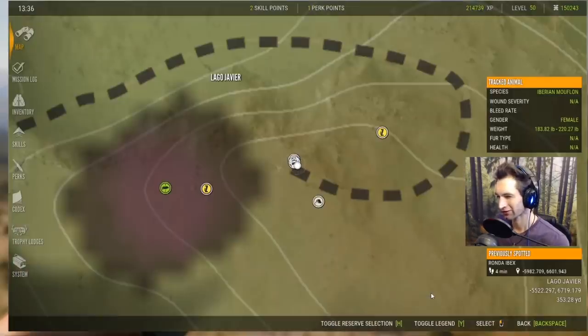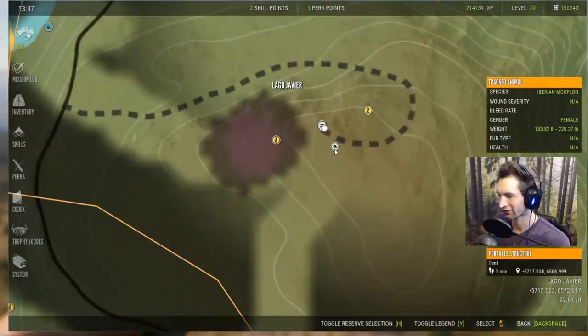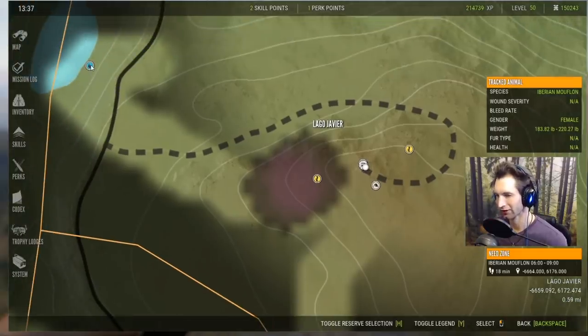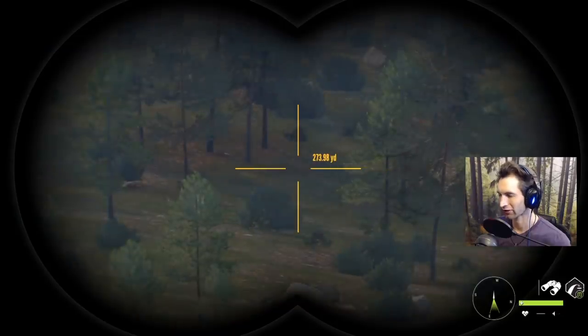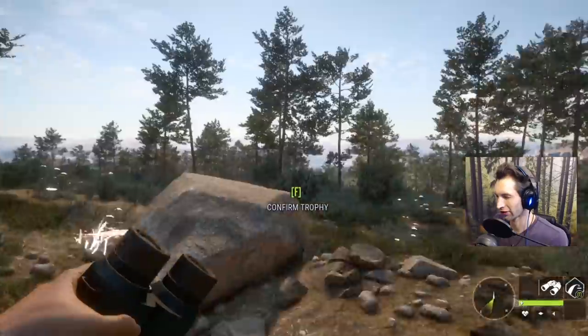I want to hop down now and start picking some of these up. First, let me show you the location — we're over here by the Lagu Javier. We actually have two resting zones for the Ronda ibex from 11:30 until 17:00. We can see a whole 300 to 400 yard circle all around us. We also have the mouflon drink zone over here — when they finish drinking they come back the same direction, and I always hear warning calls and mating calls in the same area.